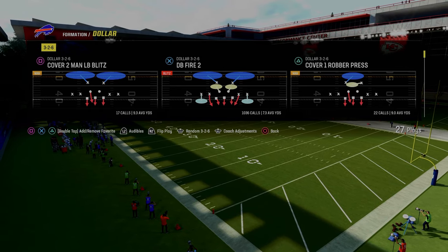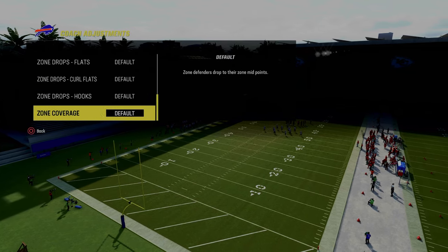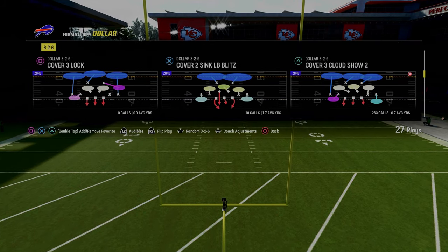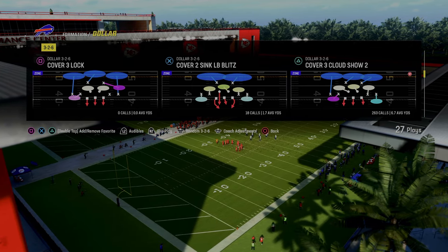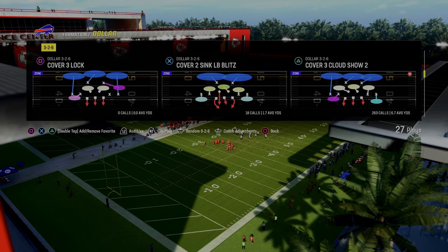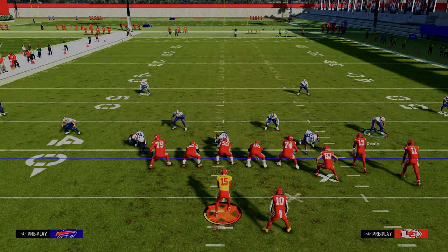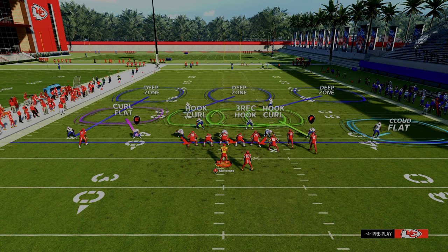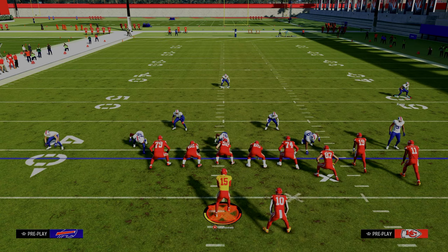The way that you defend this is through utilizing roll coverage. We're going to put everything back on default and come out in Cover 3 Cloud Show 2 with our auto flip off. The Cover 3 Cloud Show 2 already has this set up within the play — you just need to make a couple of minor adjustments. This is what a roll concept is: you're rolling. This guy is responsible for the deep sideline on the left, this guy is responsible for the middle rolling to the middle of the field, and then this guy rolls over the top.